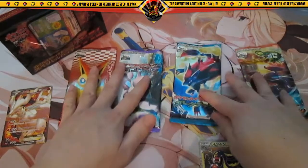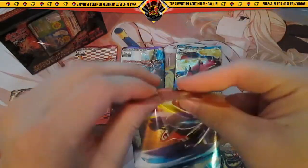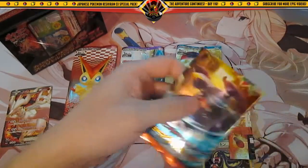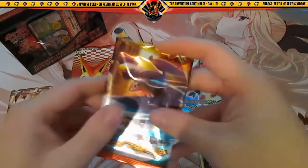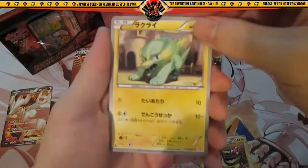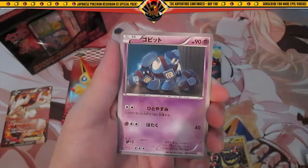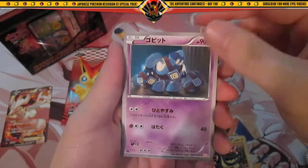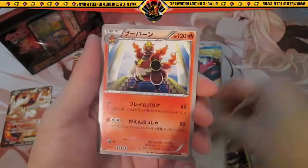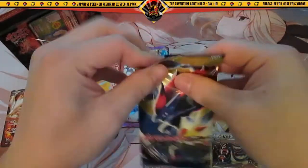Alright, down to the last four packs, hopefully we can pull something. Let's just do it from right to left. Got our one pack of Dragon Blast, let's see - it's got Electric, a Nosepass, Go-something, a Hollow Scolipede, nice, and a Magmortar. Two Hollows, not bad. Last Dark Rush pack.